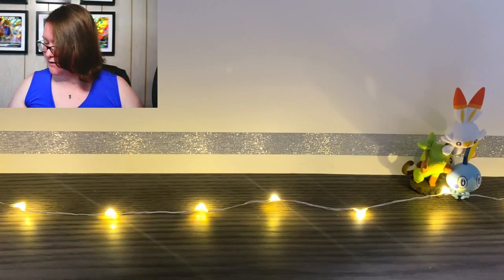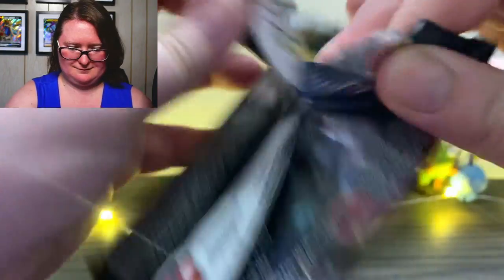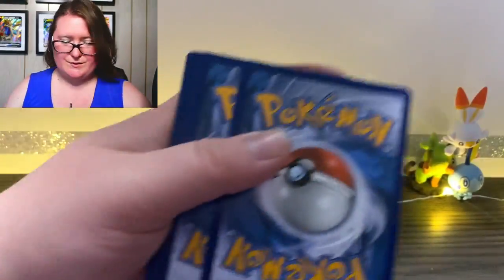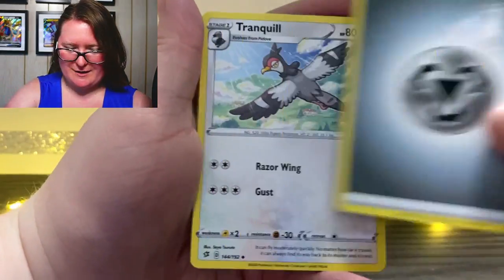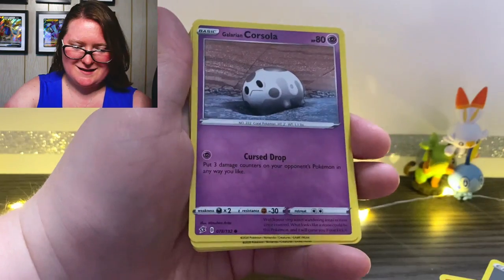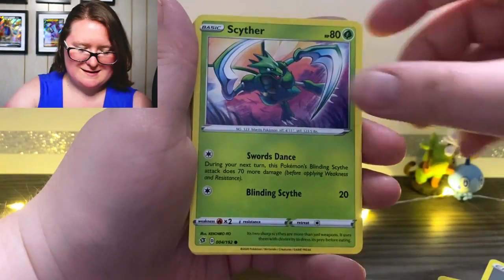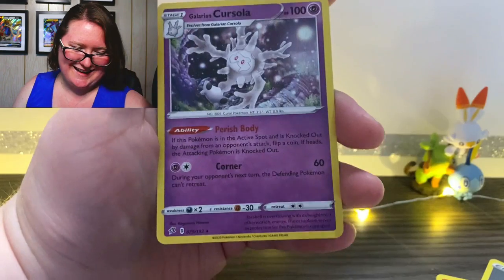Why do I have so much trouble with you? Why are you so difficult? Here is the last pack that I'm going to be opening today. There's our online code — for those of you who like obtaining the online codes. We have our energy card up first, a Tranquill, Medicham, Morgrem, Litwick, Galarian Corsola, Binacle, Scyther, Vullaby, a reverse holographic Natu, and a holographic Galarian Corsola. That looks cute — isn't that adorable?